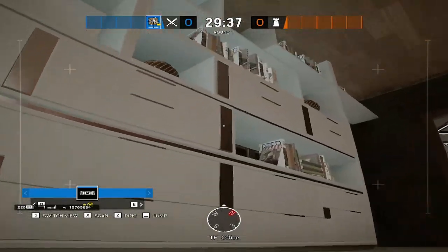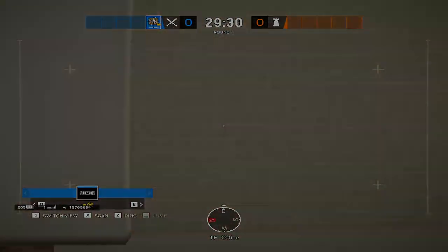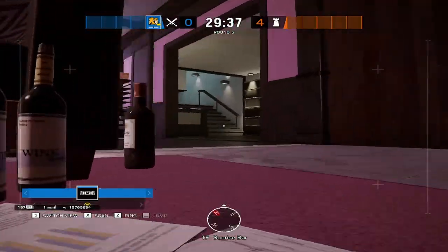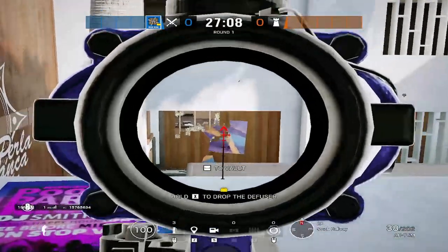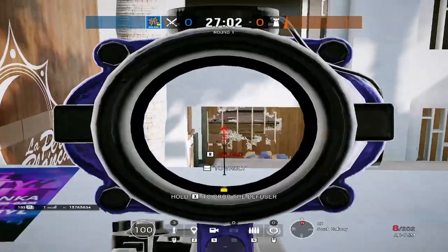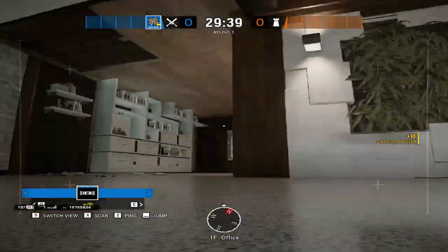There are two ways to attack this bomb site: a horizontal attack and a vertical attack. For the horizontal attack, the map control you need is Office, Blue Bar, Sunrise, and Cool Vibe Stairs to make sure you don't get flanked. It also helps to have somebody on the roof or second floor around Pool or Aqua to watch the Cool Vibes flank and luggage, since people often make angles from Luggage into Kitchen to watch Kitchen Door and Kitchen Window.